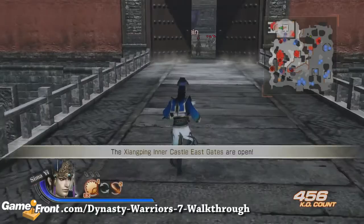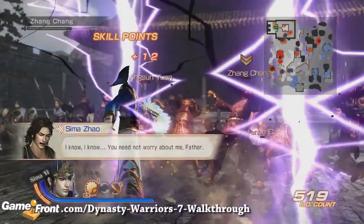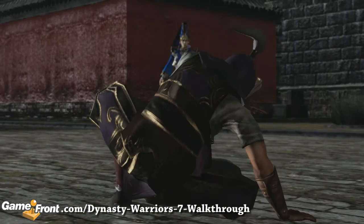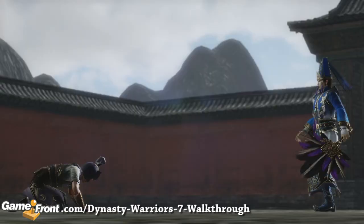Now you attack the final officer which ends this stage, Gongsun Yuan. You can continue watching the Jin story walkthrough in part 2, Conquest of Shu.